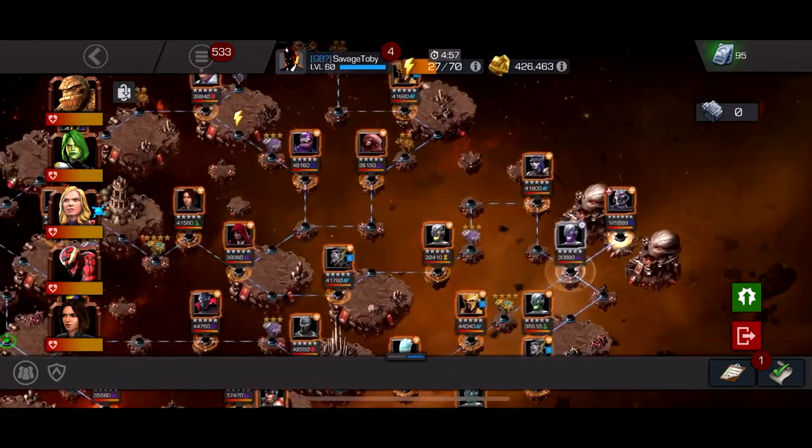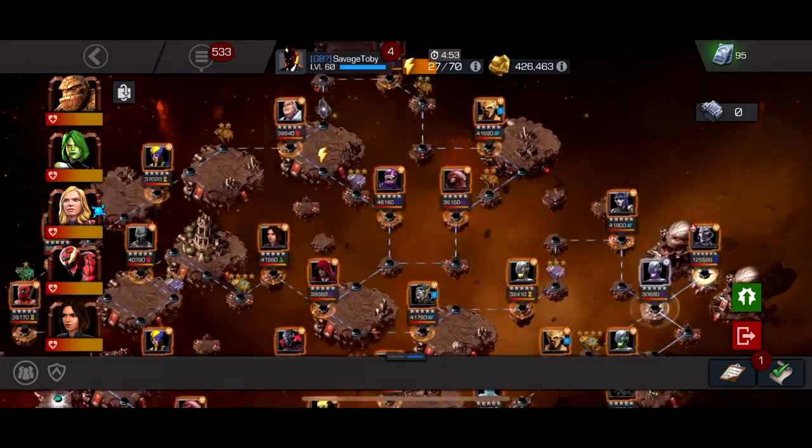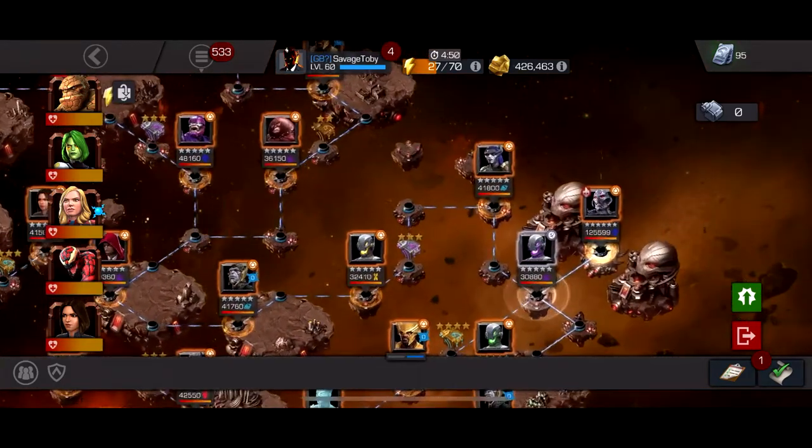Hey, what's up guys? We're back with another video, and in this video we're going to go over Variant 1.3, the final three quests, where the Ultron boss is running here instead of the Ultron drones.